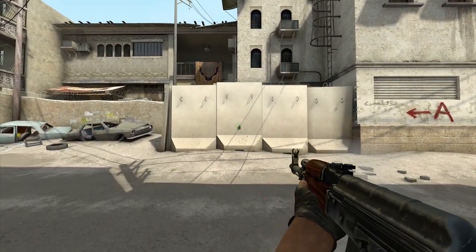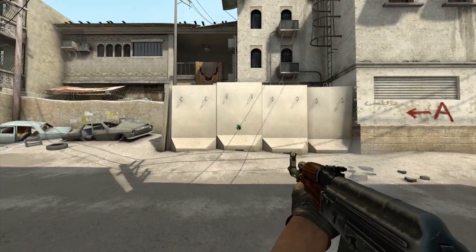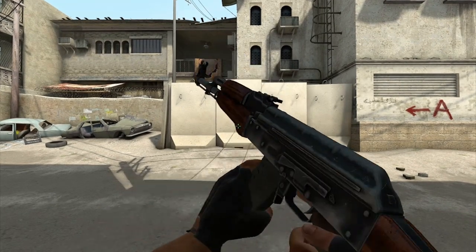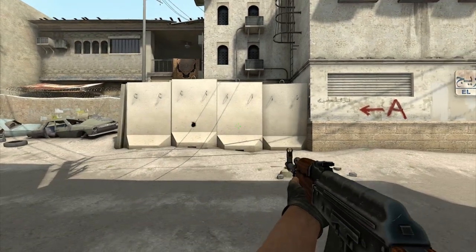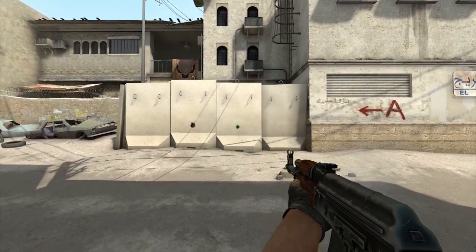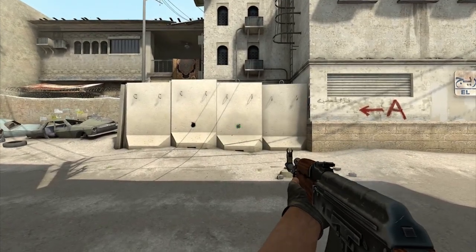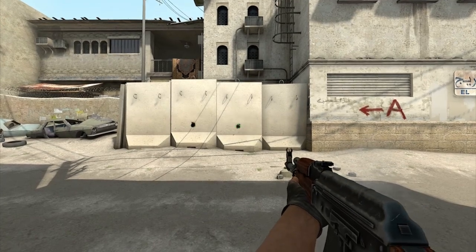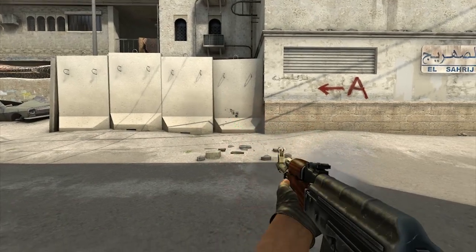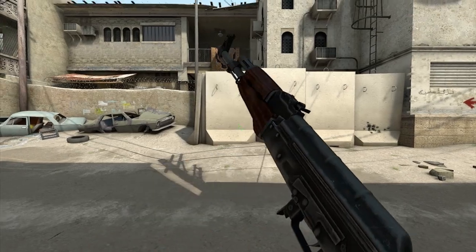A more effective way to shoot instead of spraying and trying to control it is to just burst fire. I'm doing two shots per burst here. The AK-47 is powerful enough to kill someone with one shot, so you can just do single bursts — obviously you have to work on your accuracy to shoot single-shot bursts. Now I'm going to show you some examples of controlled recoil. This was only after a couple of minutes of me sitting down for the first time trying to learn the recoil pattern.